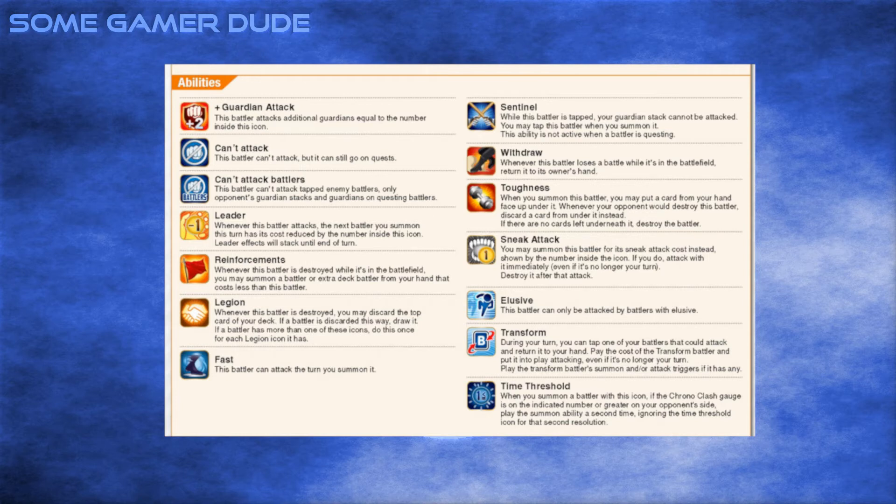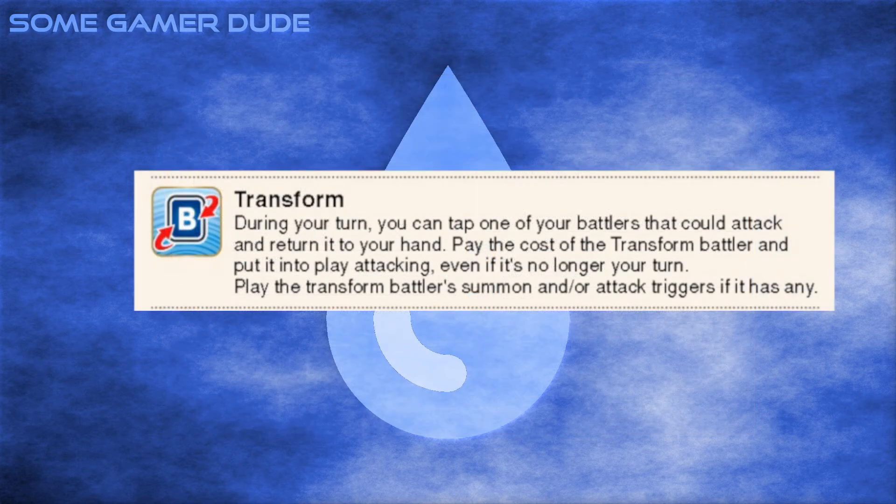So we have two new mechanics: Transform and Time Threshold. We'll start with Transform. Transform is indicated by a battler icon with two swirling arrows around it. To be really honest, I was expecting dual-faced cards with that icon. With Transform, you can bounce an untapped battler without summoning sickness to summon the battler with Transform, attacking at cost.